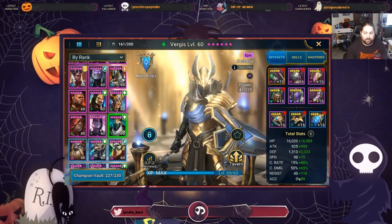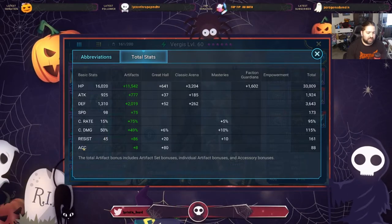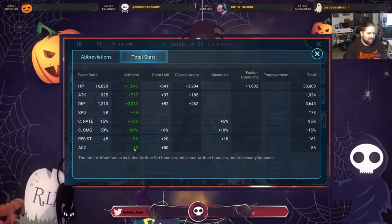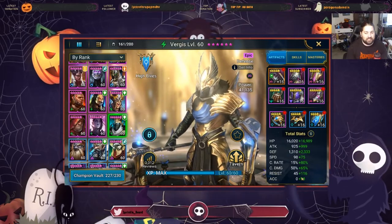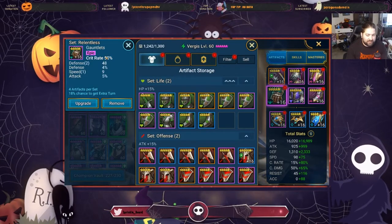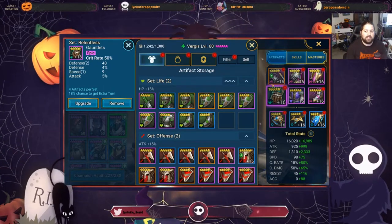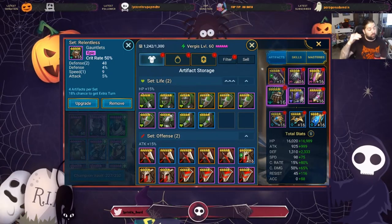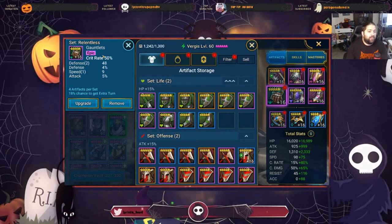Let's look at the accuracy I have on him — he kind of has a mistake of accuracy, mostly from my great hall giving him plus 80. From artifacts he only has 8 — I did a very good job of staying away from accuracy on him. This is absolutely what we want. As a defensive champion, I did build him with crit rate because my Virgis is designed to counter a specific Doom Tower boss. He's in the destruction of HP gear, and I needed him to crit so that he deals more damage, meaning he destroys more HP per attack. This made sense for him. Otherwise, instead of worrying about crit rate, I would have just given him defense percentage gauntlets.